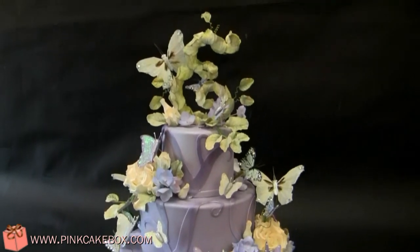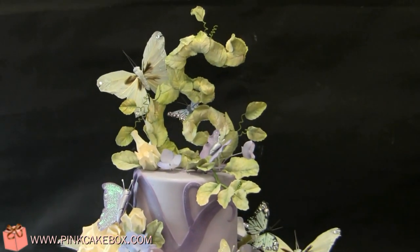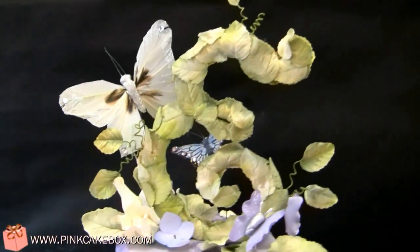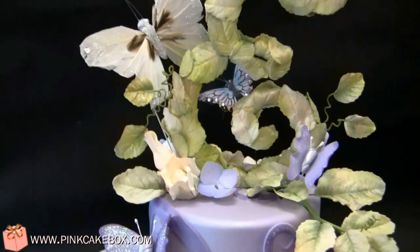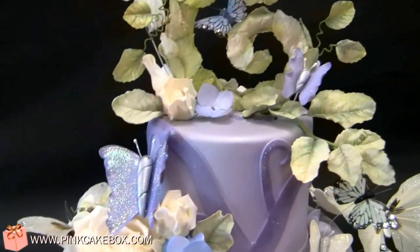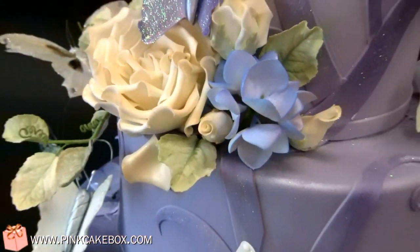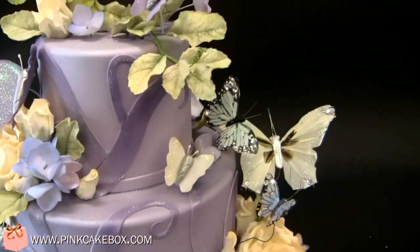We have a three-tier box mix of cake, and the theme is sort of an enchanted magical forest. We made an E on top that has sort of leaves growing all over it. And then we have some butterflies, lots of glitter, and roses and hydrangea, and some vines kind of growing.